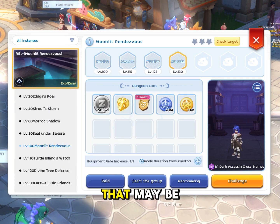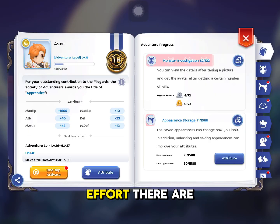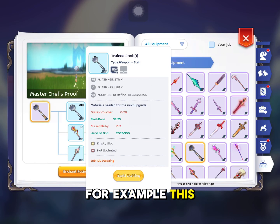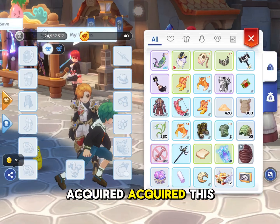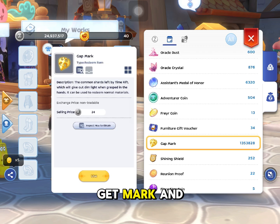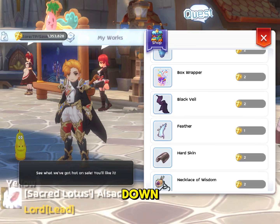These materials may be easy to sell, especially whenever there are new jobs. For example, the LMX job — it will require orsis vulture scale, bone, and hand of god, which we can acquire by exchanging the gap mark and the shiny sheet. As you can see here, you just scroll down until you see the hand of god.